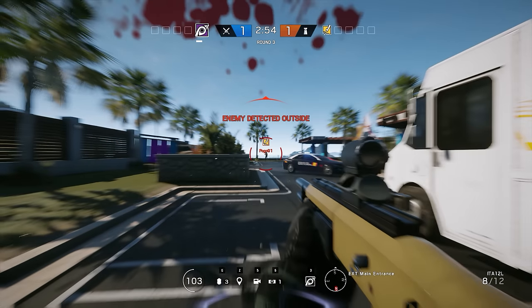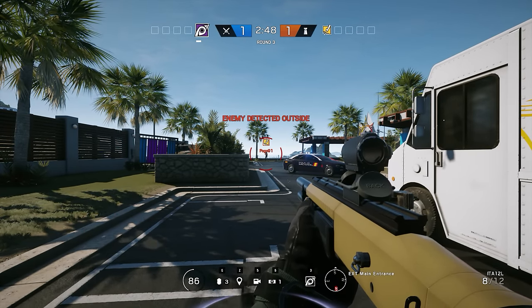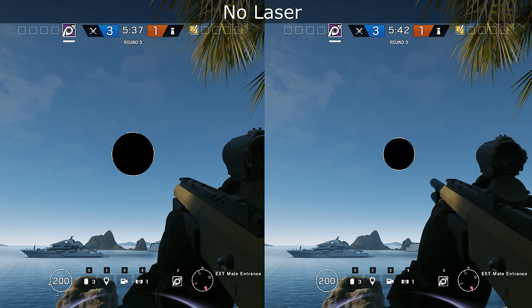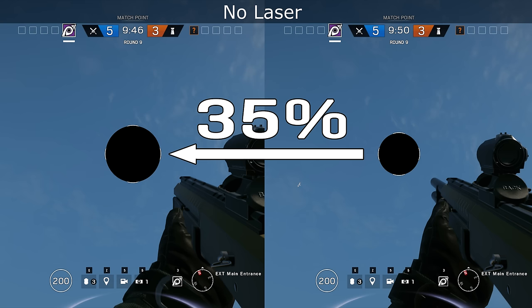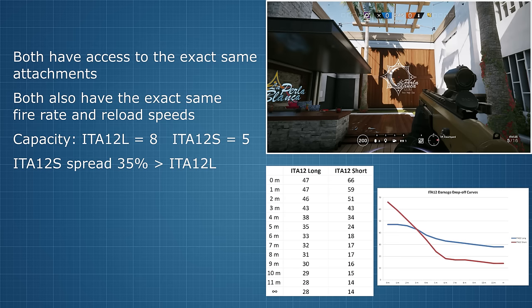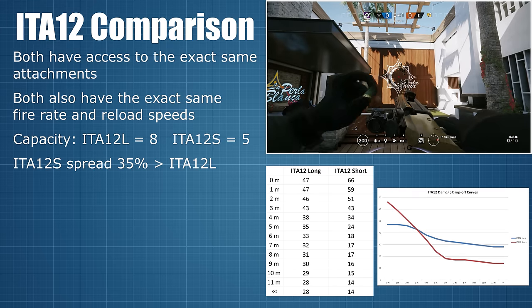The drop-off already gives us an indication as to why the short variant doesn't always feel as powerful as one might expect. And in addition to the crippling drop-off, the short also suffers from a greater spread than the long variant. I tested the spread in the same manner as I did in the laser sight analysis video and discovered that the short variant has a spread that is 35% larger than that of the long variant — or conversely, the long variant has a 26% smaller spread than the short. This is important since a smaller spread will mean that more pellets will land on target at longer ranges, giving the long variant another significant advantage.